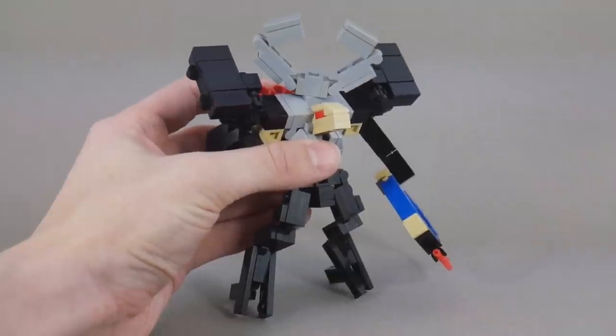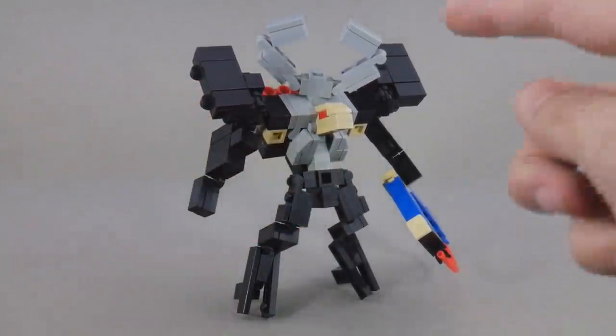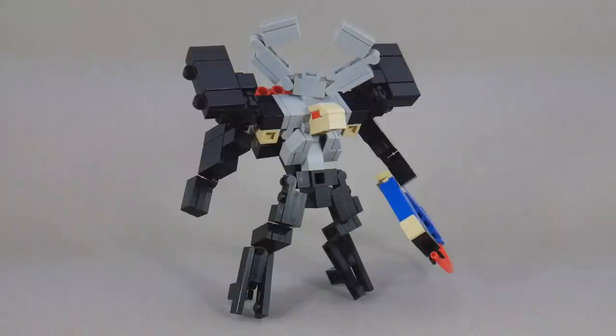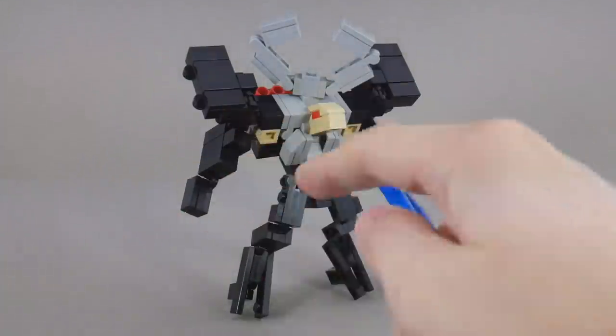Of course, he is dynamic as ever and has plenty of articulation. The head can rotate and can kind of tilt up and down. He's got some movement in the torso if you get his backpack out of the way. The arms can go in and out, forward and back, rotate, and even bend at the elbow. The legs can go forward and back, in and out, and they can bend at a couple of different places.